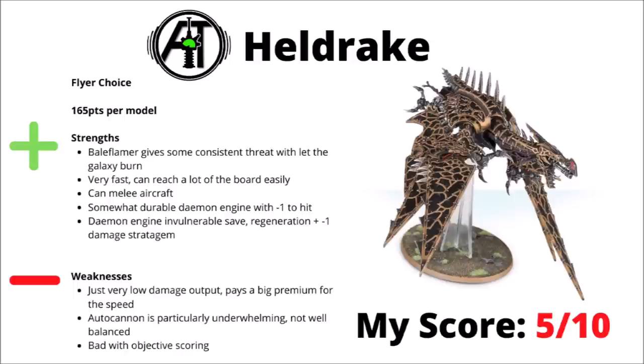While we're on fast things, I thought we'd talk about the Helldrake — 165 points for a flyer. It moves very quickly, so it should be able to get that Bale Flamer in range of what it wants to and get easy lines of sight. It can melee aircraft, and it's at least somewhat durable with minus 1 to hits plus the usual Demon Engine things — the invulnerable saves, regeneration and minus 1 damage strat. I feel like these things just rarely make the cut for Chaos Marine lists though, as even with the Let the Galaxy Burn, the Bale Flamer is just low damage output for the cost. It does pay a big premium for its speed, and I don't think that the autocannon is well balanced at all — very underwhelming in comparison. As a flyer, it also doesn't do anything for you on objectives as well, which doesn't help in 9th. Overall, perhaps a bit on the underwhelming side — maybe not bad as an annoying distraction or something to get lines of sight on key units, but overall I'd rate it a 5 out of 10.